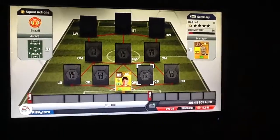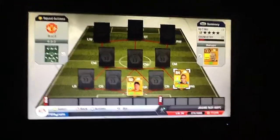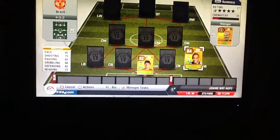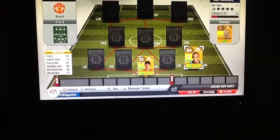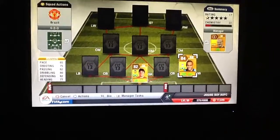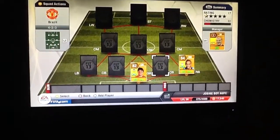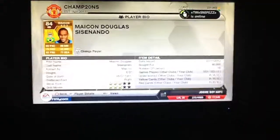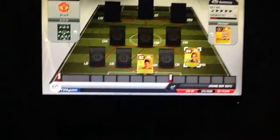Next off we're going to go over for right back, and that is Maicon, the Manchester City right back. He's got 85 pace which is really fast for a right back, and as you'll see in this team, all over the pitch there is pace. He's got 75 shooting which is decent, 82 passing which is also really good, 80 dribbling — again really good for a right back. He's not like Dani Alves where he doesn't have the best defending stats; he does have good defending stats: 82 defending, 77 heading. He costs around 40k, right footed, 3 star weak foot, 3 star skill moves, and he's 6 foot so he can definitely get up for those headers.